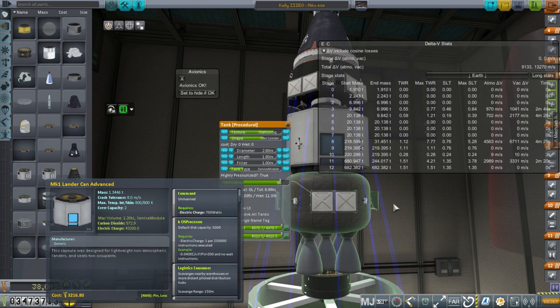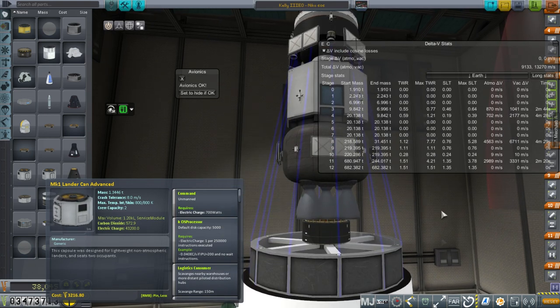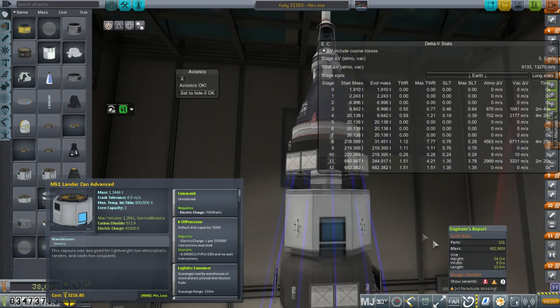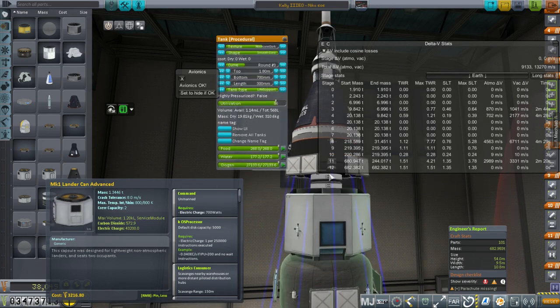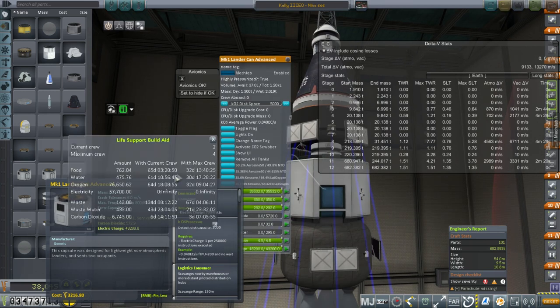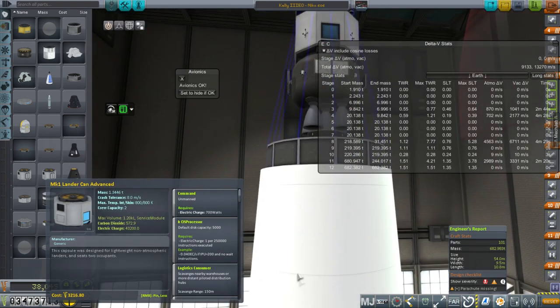It's got its own little service module section that will help fulfill this contract, which requires us to go into various orbits and have the crews stick around. There's an additional food, water, and oxygen pallet connected to the docking port, and also more food, water, and oxygen in the lander can. In total, for the two crew we plan to send up, we have 60-odd days — so that should be fine. And then there's the launcher.